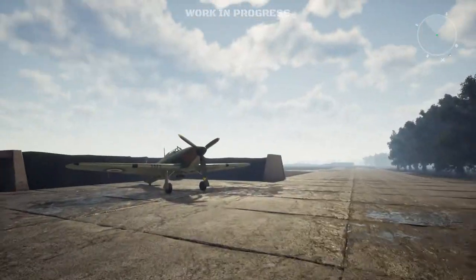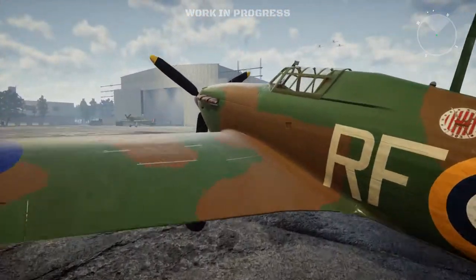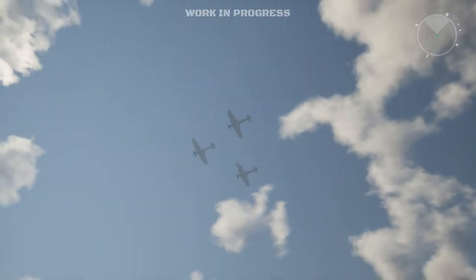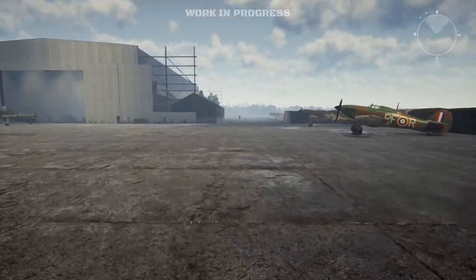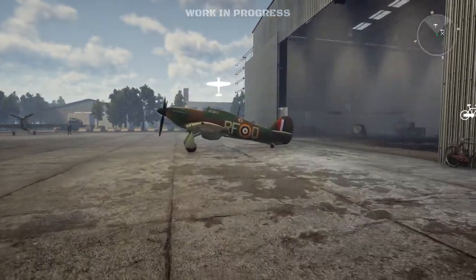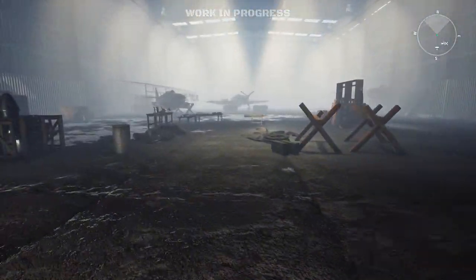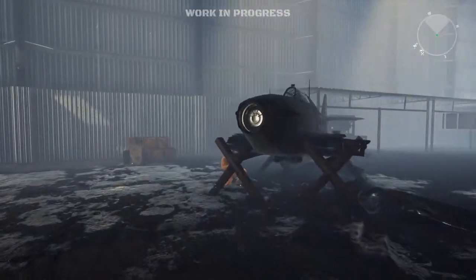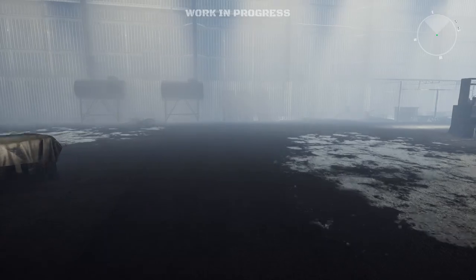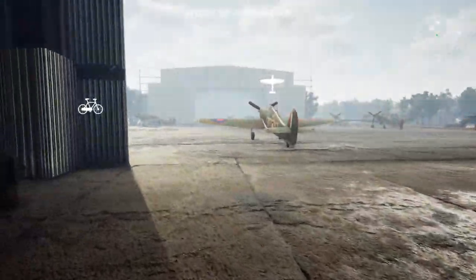They've done terrific work with this. We've got the Hurricanes here — I wonder if I can jump up on one. That looks like more Hurricanes to me; they don't have the traditional Spitfire wing shape. There's a bike — the bike is a story of its own. I'm just going to peek into the hangar first, then we're going to get on the bike. We have an engineer here who seems to be working on a Hurricane that's pretty much seen better days. I really like this mode — just walking around the airstrip, exploring everything.